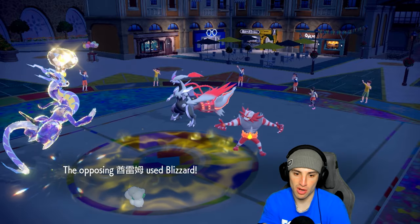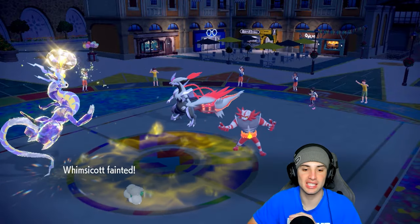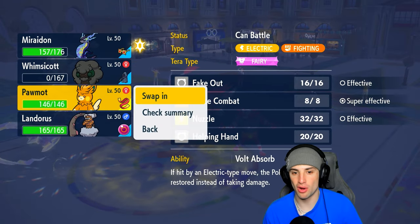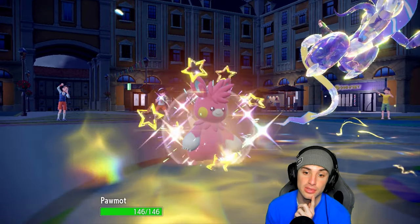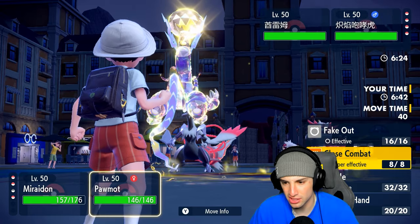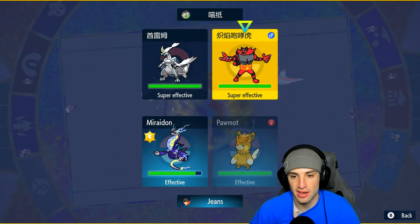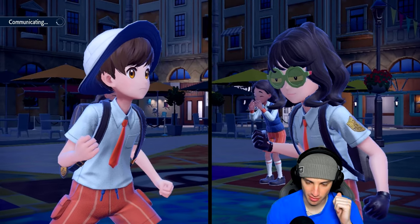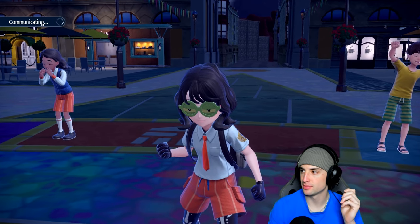They go for Blizzard — Miraidon dodges. Love that. Now we're in Palmont and I can Fake Out Incineroar and start throwing Discharges. I could use Helping Hand boost, but actually I'll skip the Fake Out and just go for Close Combat — if it Protects, it Protects. I'd love for Kieran to stay on the field so we can drop a Discharge and Close Combat and get rid of it.